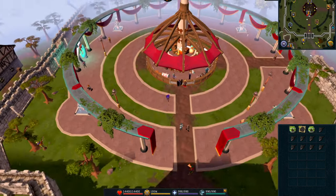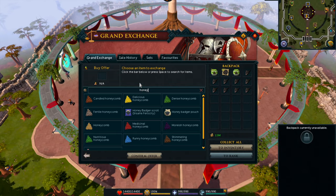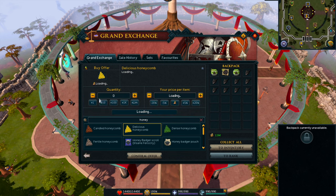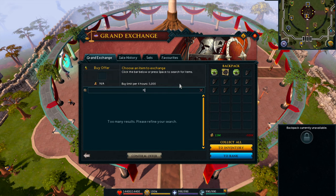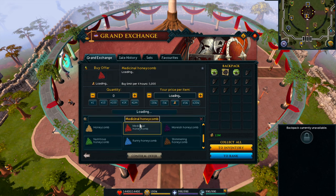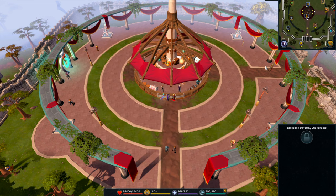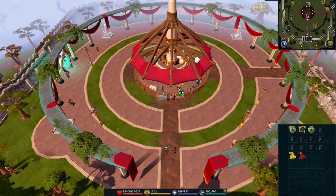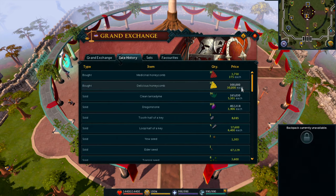The dragons themselves probably cost about a mil total, and urns cost you another mil, so I'd say that's super worth it. You could also use the farming outfits, which give you 5% more XP, but I don't have that because it's too much of a grind to get, and I can't be bothered to actually train farming by growing seeds.